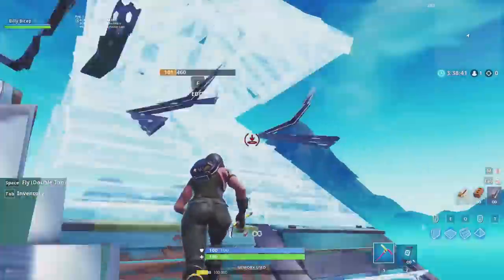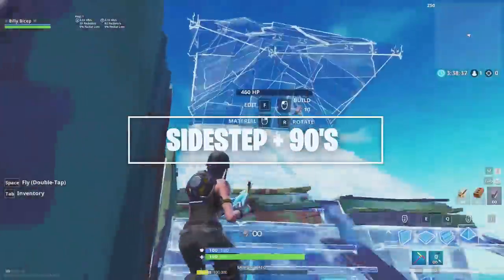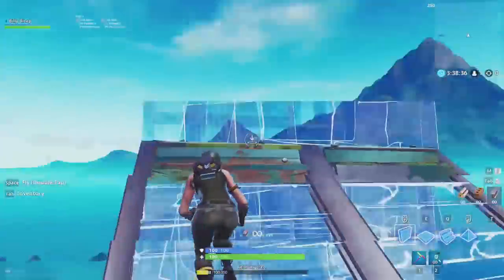The first advanced building pattern combines a pyramid sidestep with 90-degree turns. I have found this pattern to be very effective when you're trying to retake high ground.